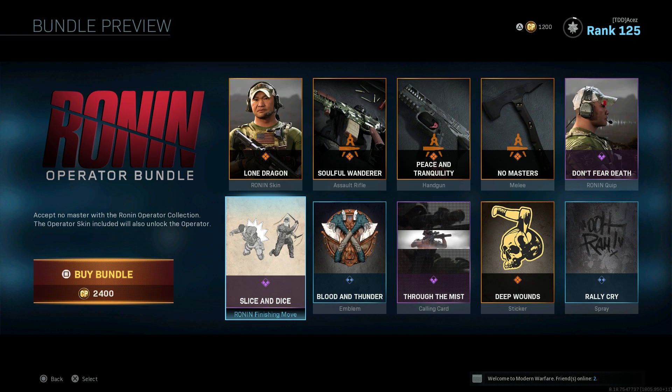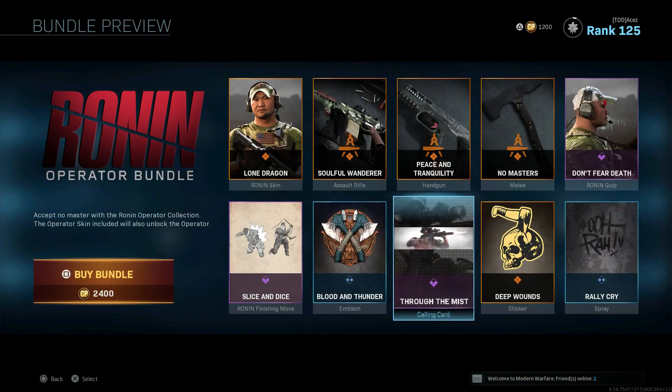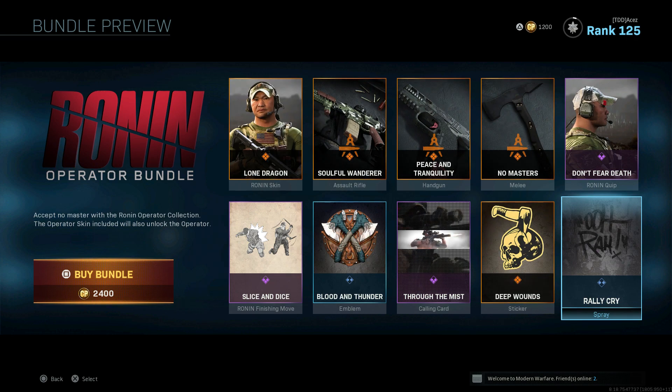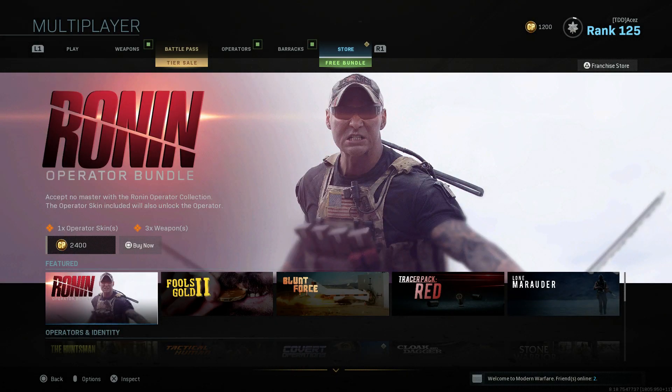The calling card looks cool, the Deep Wounds sticker looks dope, and the Rally Cry spray is there. Unusually, no tier skips in this one. That's going to do it for today's shop - I tried to keep it quick for the amount of content. Sorry if it felt a little sloppy and rushed; I've recorded this a bunch of times and there's a lot to go over. If you enjoyed the video, leave a like, subscribe if you're new, and share. We'll probably have class videos coming out later tonight or tomorrow, and Tarkov content tomorrow as well.